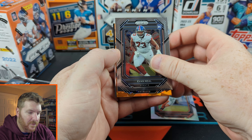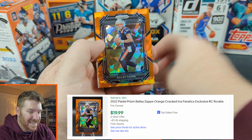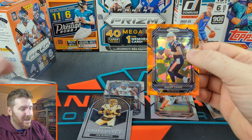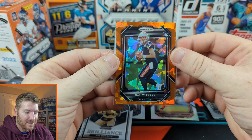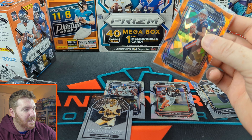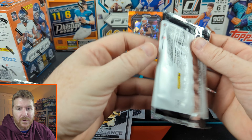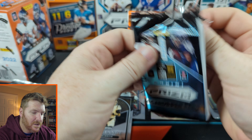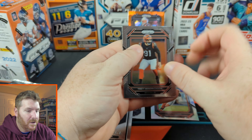Evan Neils our rookie, and here's our orange — it's a rookie! They play for the Patriots, which isn't great... or is it? Bailey Zappy and a Brilliance Joe Burrow. Alright, Bailey Zappy orange cracked ice — that's sick! Gosh, those cards look so good. Bailey Zappy orange cracked ice, let's get all the rookie QBs — that's what I'm shooting for now. All I need is a Brock Purdy.